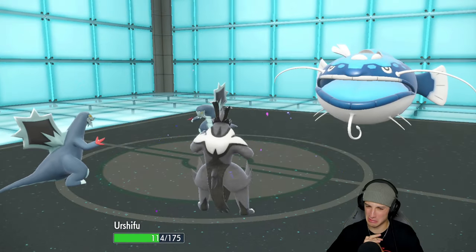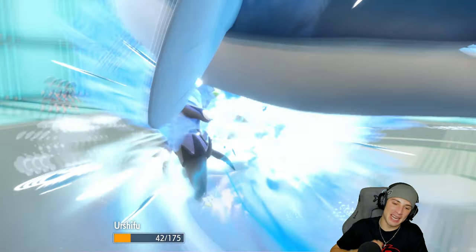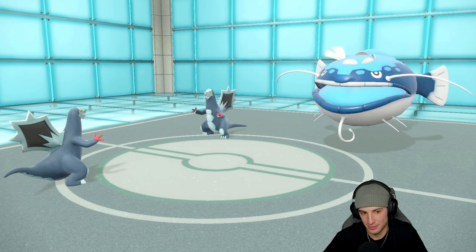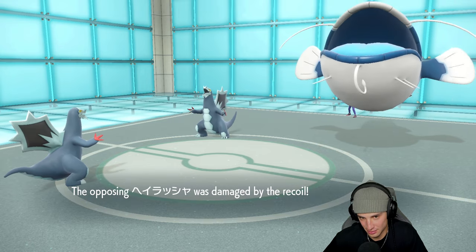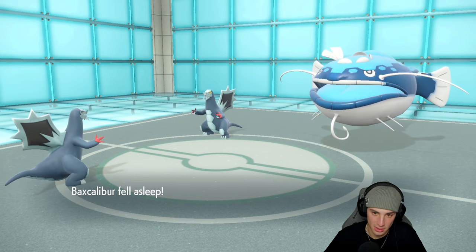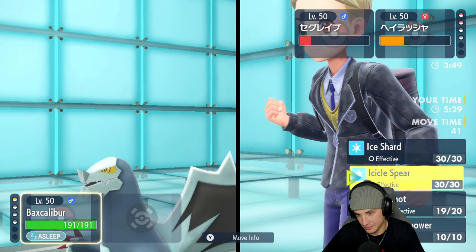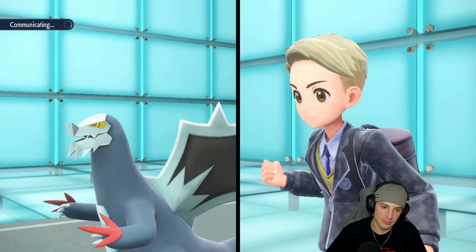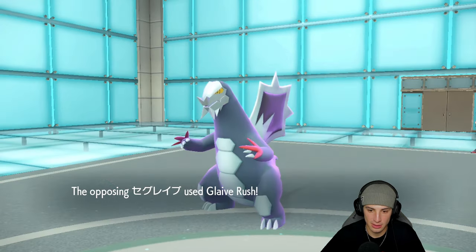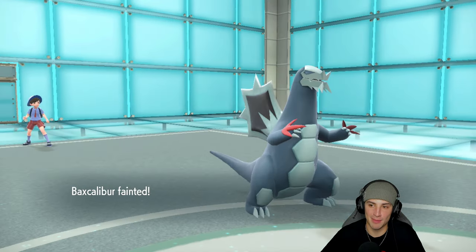Urshifu is gonna cook here — but ouch, they double down. Such a rough battle to lose. When Baxcalibur uses Glaive Rush, incoming damage is doubled — if their Baxcalibur had outsped us Scale Shot would have KO'd it. But it's pretty much game — Glaive Rush comes again and that wraps it up. Wow, what a solid second match though — solid all around. We're now one and one, let's hop to match three and look for that winning record.